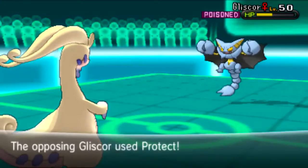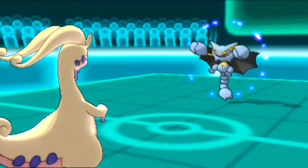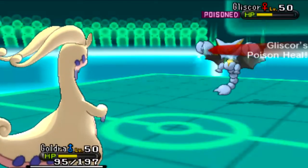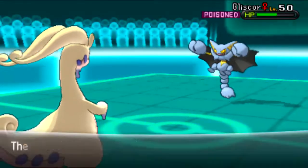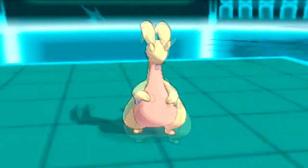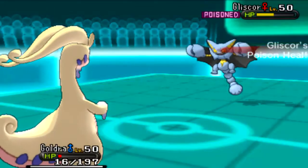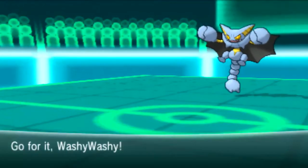I know I can take the Protect and the Toxic Orb damage. Looking at how much that initial Draco Meteor did to this Gliscor, I'm pretty sure another one will take it out. So I'm going to predict him to switch into his Sylveon — a slight overprediction — and go for Power Whip. It actually stays and goes for Acrobatics. But now I know its full moveset: Fling, Protect, Acrobatics, and Earthquake — completely walled by my Rotom-Wash.